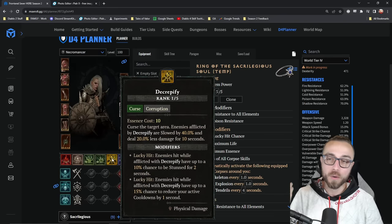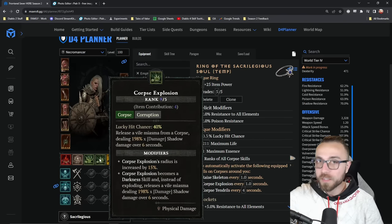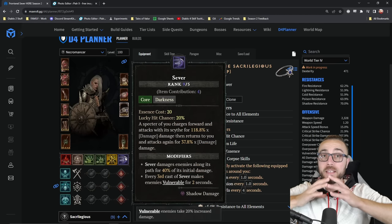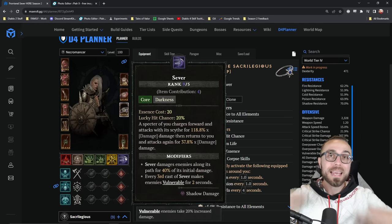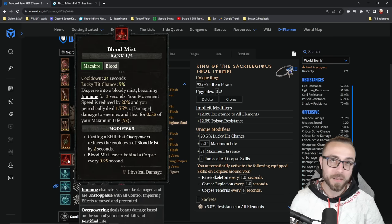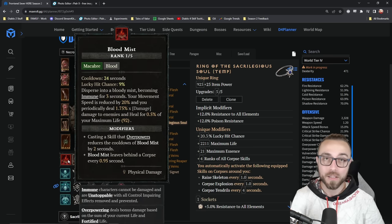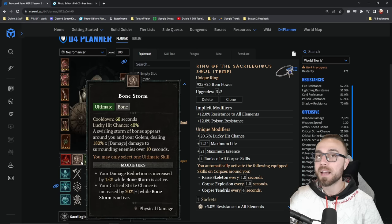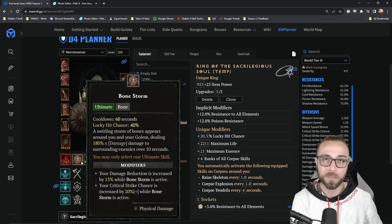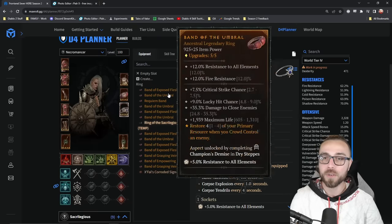And then on top of that, since we're already using decrepify for reducing cooldowns, the constant corpse explosions while we're casting sever the entire time helps to maintain a huge amount of AOE damage and lucky hit procs to be able to reduce the cooldown on bone storm and blood mist, so that we can more easily rely on the survivability here and have greater uptime on bone storm, getting us more uptime on crit chance as well as survivability from the damage reduction and barrier generation.